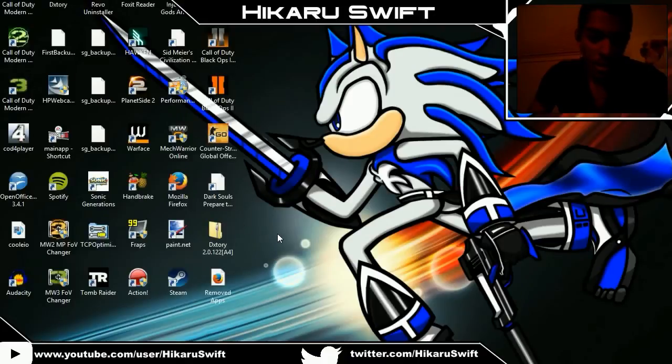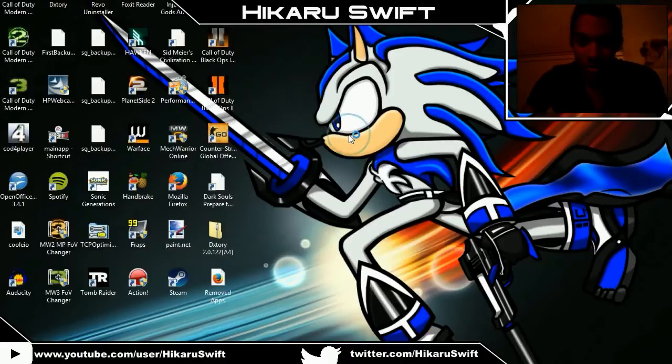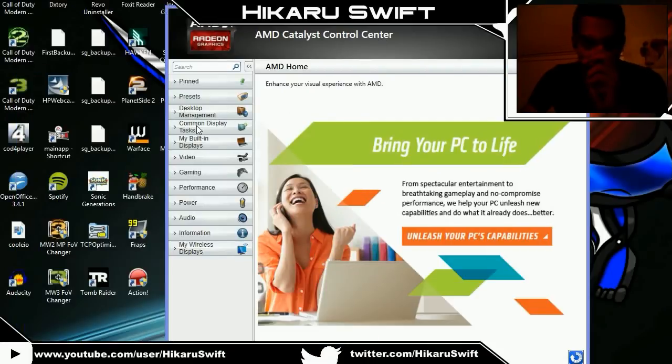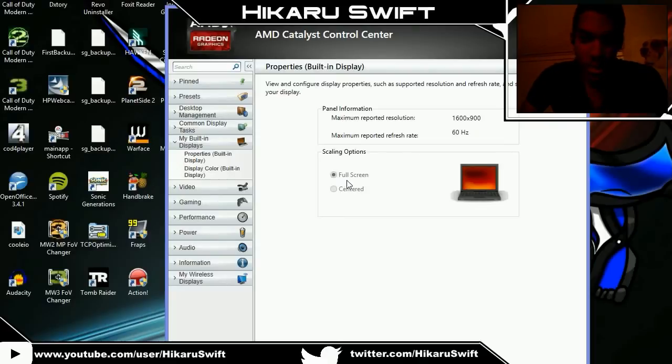Alright guys, we're back. Now I'm gonna show you how to set no scaling on your graphics card settings. I'm using an AMD card, so I have AMD Catalyst Control Center. Basically what you want to do is go to My Built-in Displays and then Properties. You see here — Centered and Full Screen are grayed out because I'm on the max resolution. You can't scale the maximum resolution you have.